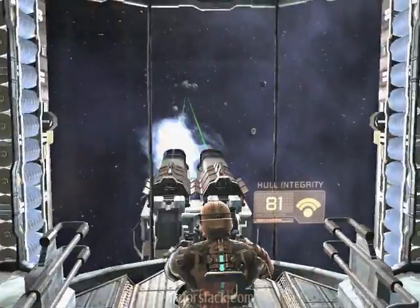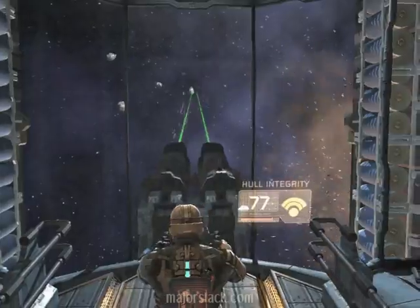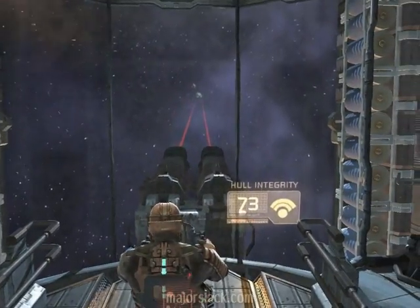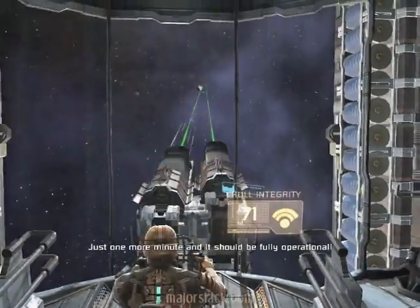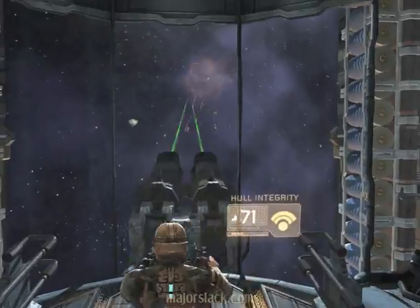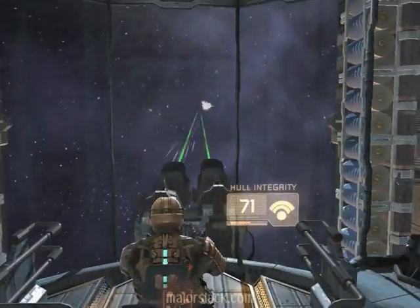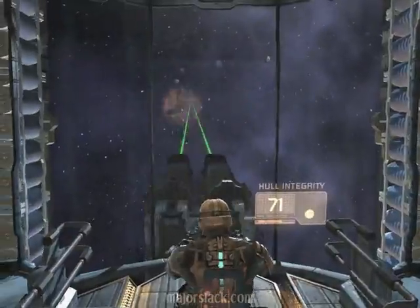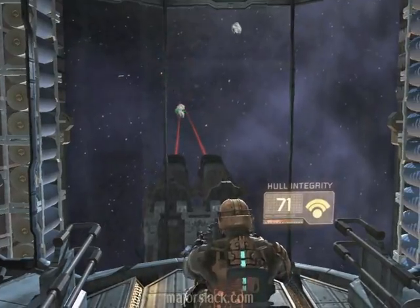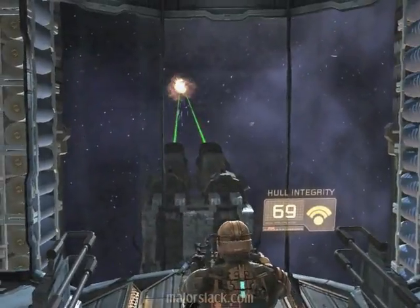Just worry about the ones in the center and go for an average. Just let the other ones fly by. When one gets too close, do the double shoot — fire both guns at once. Don't fire both guns at once all the time, because you'll overheat all the time.